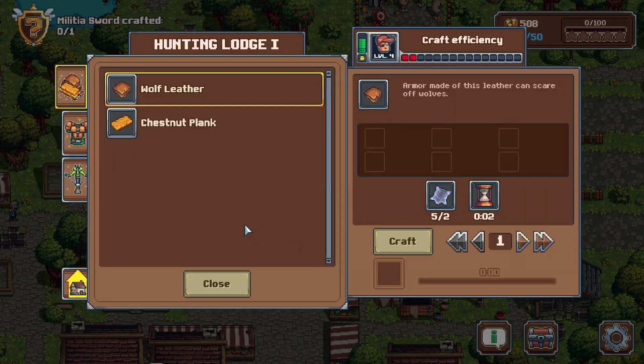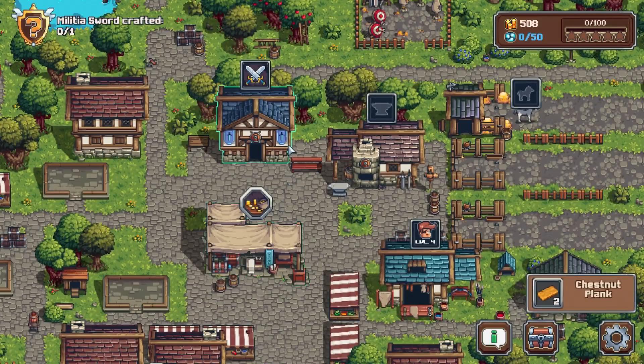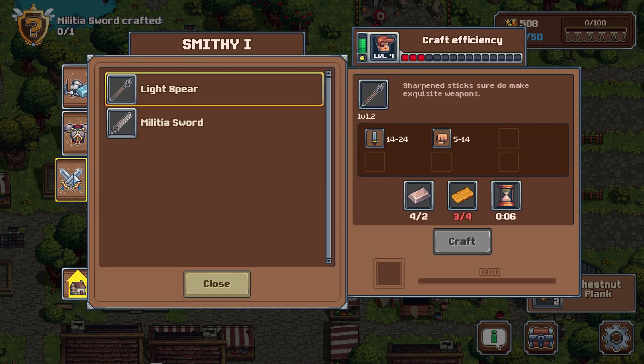Let's pop on down here. Let's get up all our chestnut planks — or turn all our wood into planks, I should say. Bada bing, bada boo. Now we can hop up to the smithy, and should be able to with no problem.